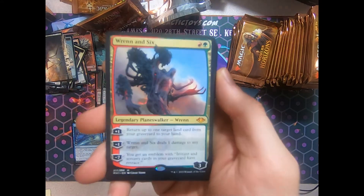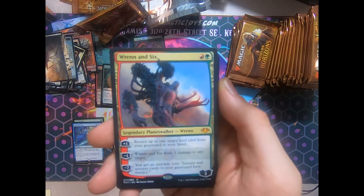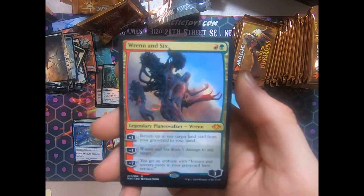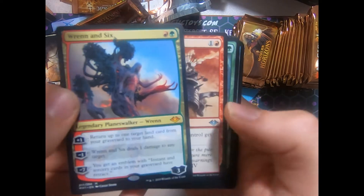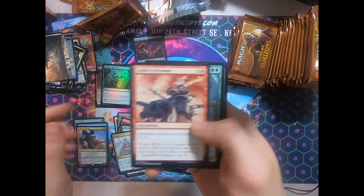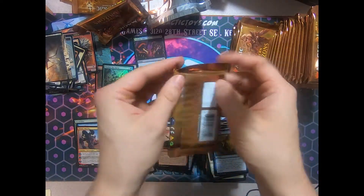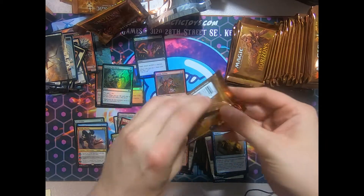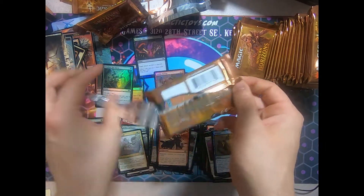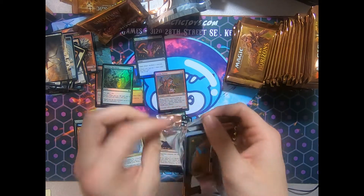I don't believe it. My hand's shaking. That is a Wrenn and Six. This could not have gone better. Wow. The excitement is palpable. Could this box get any better? Maybe a Foil Wrenn and Six? That sounds pretty greedy at this point — we've already seen two Foil Rares.